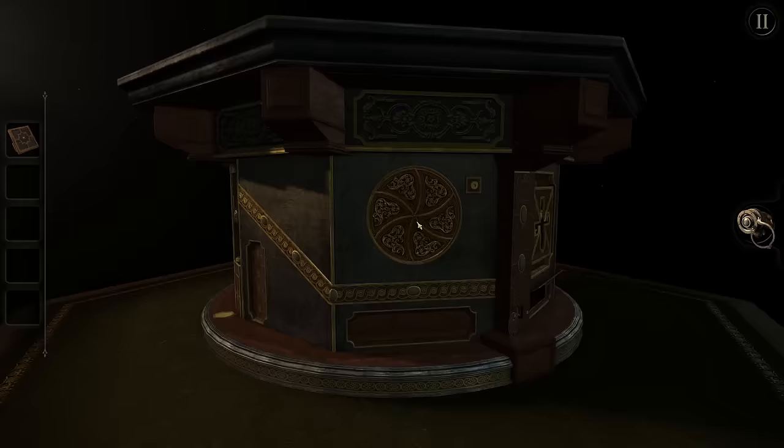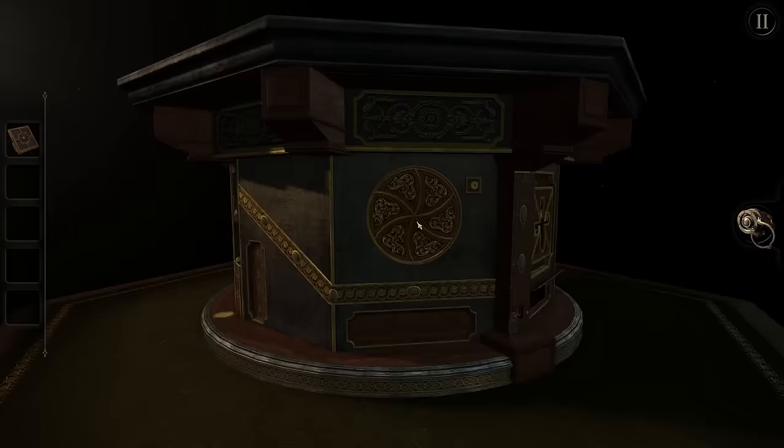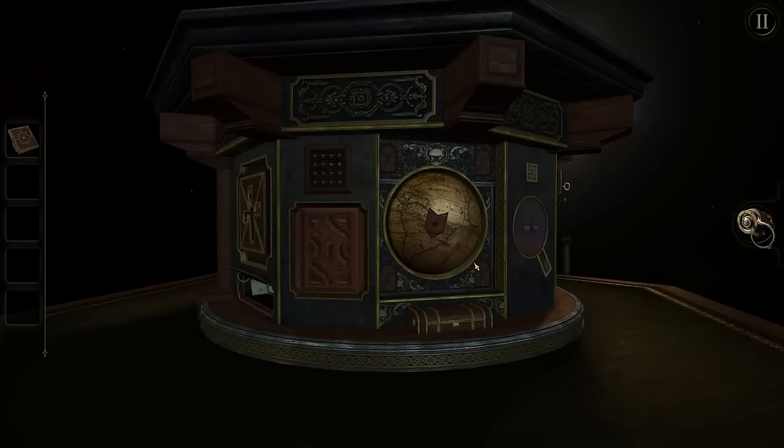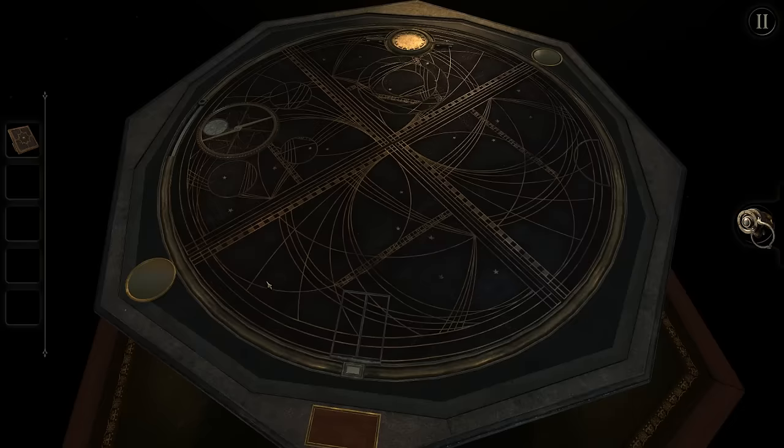Do I know a code yet for this? I don't think so. Let's look for a weird blank spot. Probably needs a proper peg key for that. Because we've gone the full circle at this point, I believe. I have 'sigil' as a password, but I don't know where to put it.